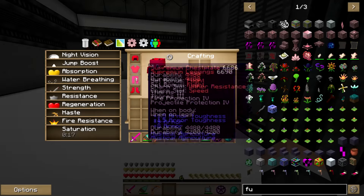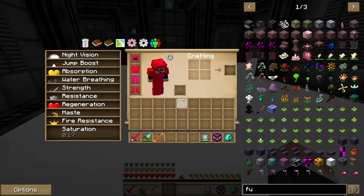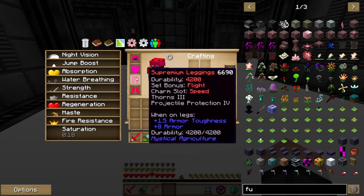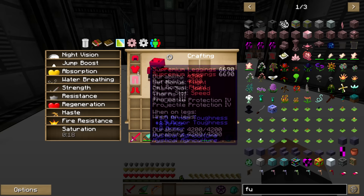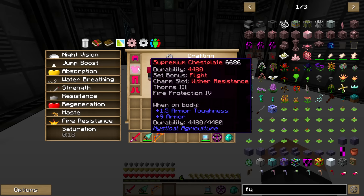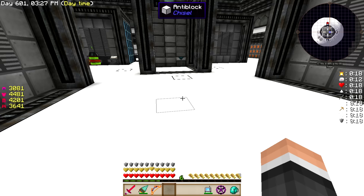You might have noticed my armor — I actually figured out you can enchant it, which is really cool. So I did enchant it: I gave it full Thorns, some Blast Protection, Fire Protection, Projectile Protection, and just some general Protection as well. Not fully enchanted — I could have thrown a lot more on — I just really didn't see the point. And I fixed my chest piece, so it's actually Wither Resistance now.